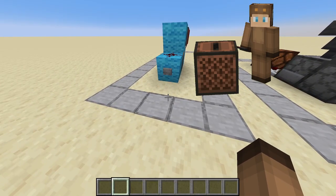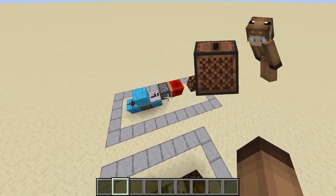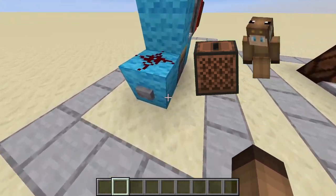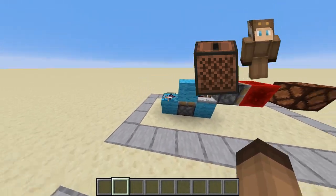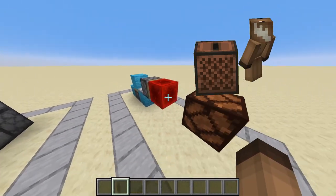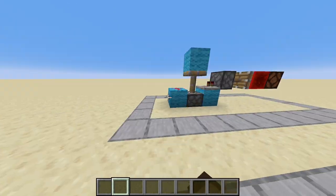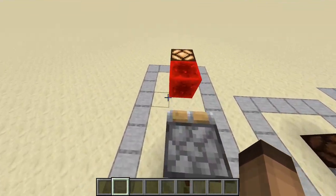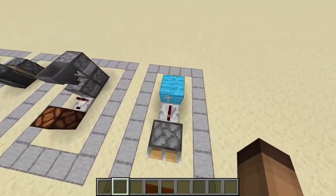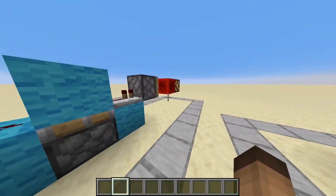Alright, so for our first design we have the classic. I think every redstone beginner knows this. Here we have the classic monostable circuit hooked up to a sticky piston. That's it. As you can see there, it's really quick. But in the years that have come, people found lots of different smaller designs.